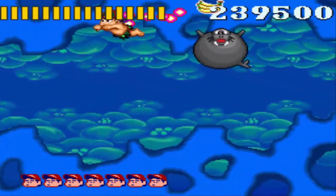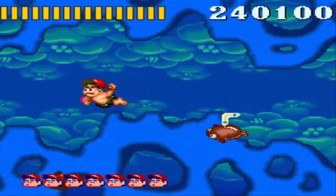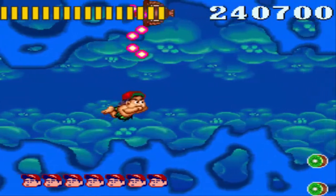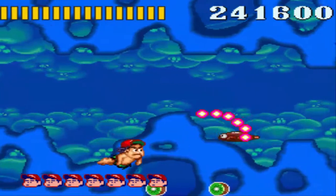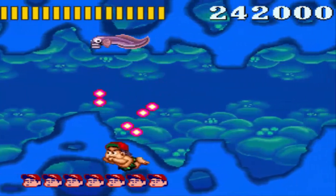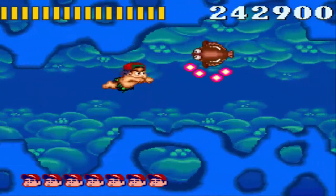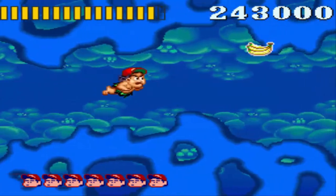Except this stage has these eels that you want to get rid of. Must take out every enemy I see. You have these eels, because if you don't kill them, they'll start to follow you and fire electricity at you. And you just want to get rid of them before they even have a chance to do anything. That's just the way it is.